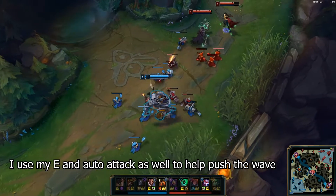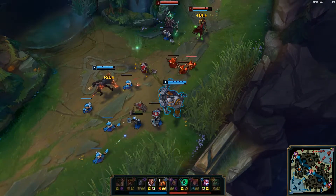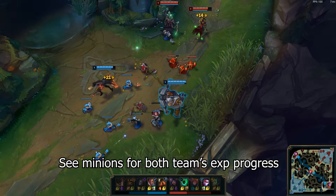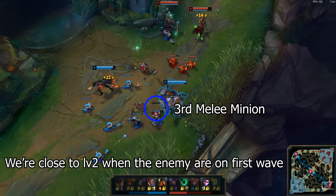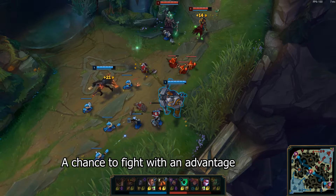Now I use my E immediately and use auto attacks to push the wave faster. For bot lane, EXP from the first wave plus 3 melee minions from the second wave equals level 2. So by looking at the minions you can see how close you are and how close the enemy are to level 2. In this case, because of my E and Lucian's Q on the minions, we're close to level 2 when the enemy team are still on their first wave. So we're for certain going to get level 2 before they do — a chance to fight.